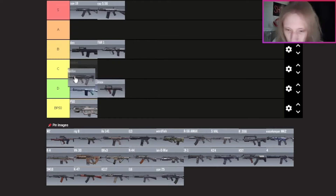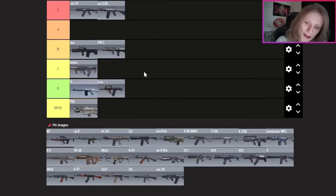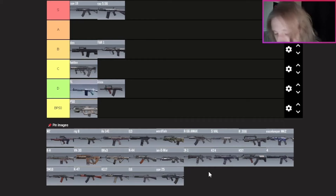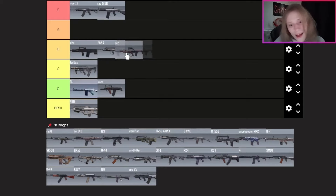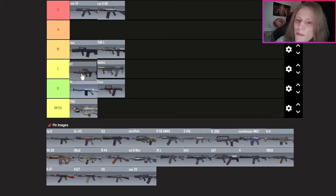I'm putting the Maddox in C tier. I feel like I have a fair opinion having unlocked Damascus, because you really have to use a weapon enough to get it gold. There are so many other weapons above it I'd rather use. The EM2 is also going in C tier — I know I'll get comments about this because a lot of people praise the EM2, but personally I'd rather use the FFAR or the Odin above it. I would not use the Maddox over the EM2 though, so it goes in front of the Maddox.